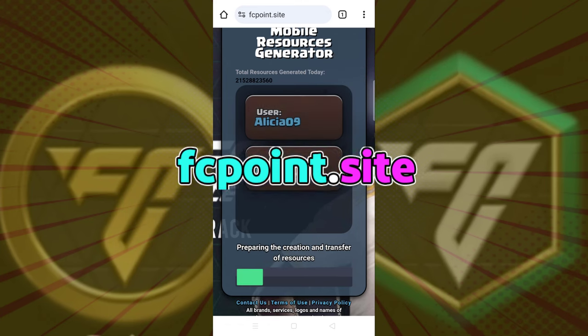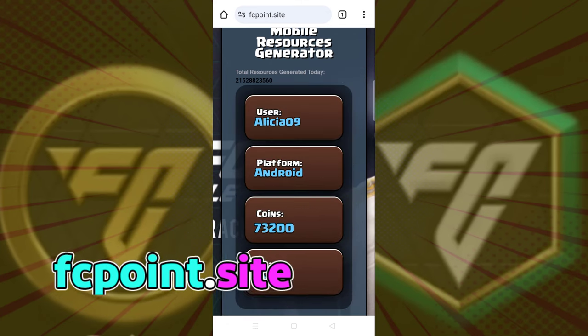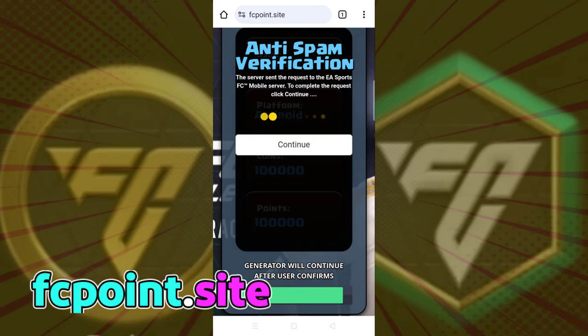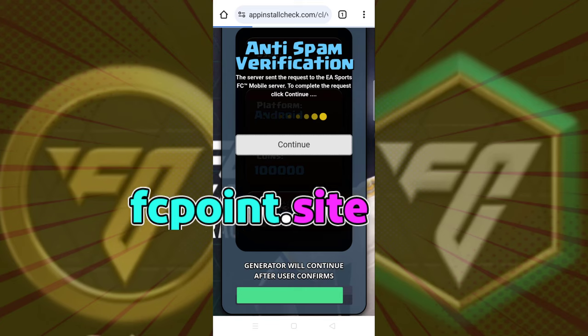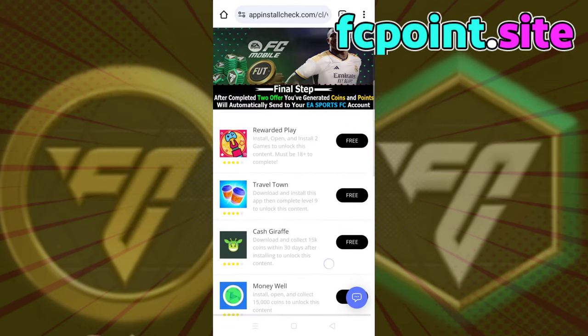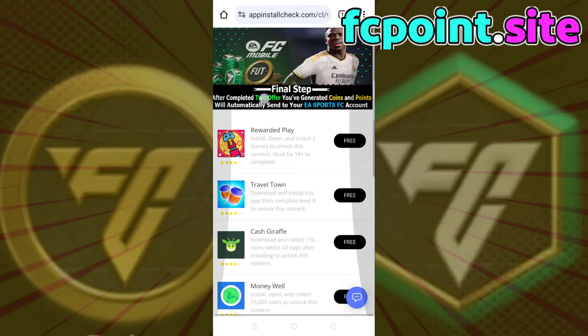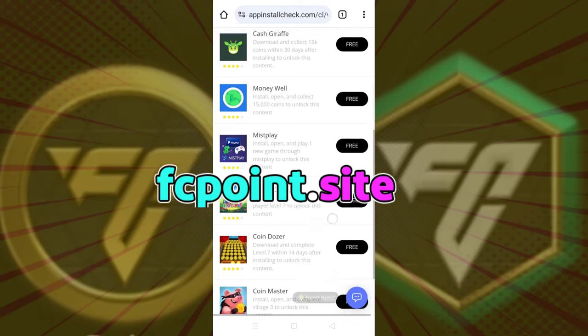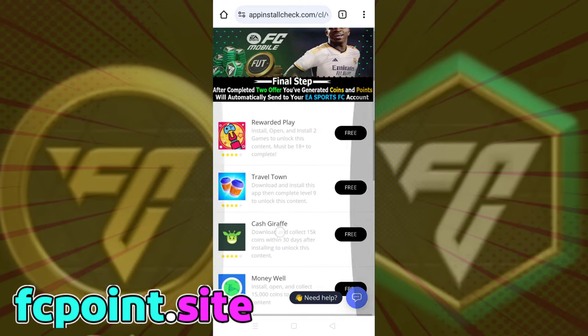Generate and process your rewards, then click the continue button. Now, all that remains to be done is to prove that you are not a bot. We need to complete two simple tasks to prevent bot misconduct on our system. The resources will be sent to your username after successfully completing the tasks.